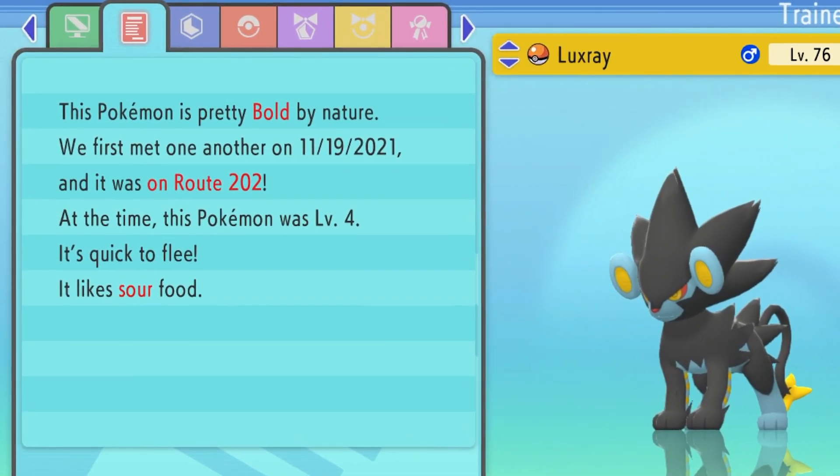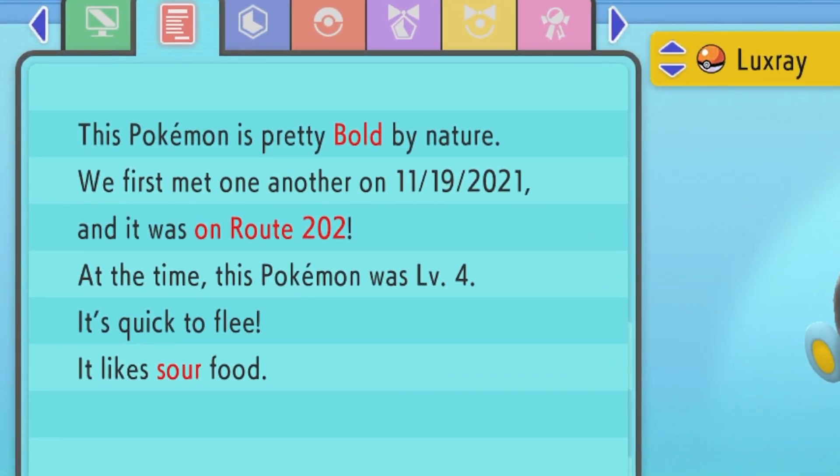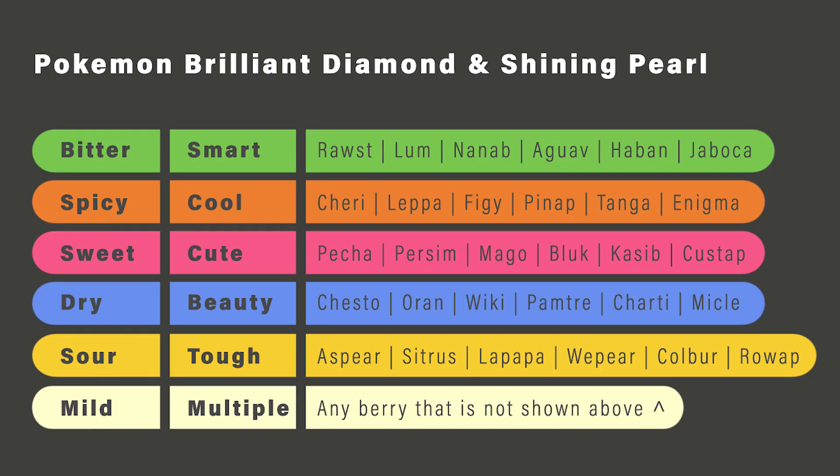What this means is when a Luxray eats sour-type Poffins, it will actually get a much more beneficial increase to that flavor. And if you look at the chart that I made here, sour is the tough attribute. So if you make tough Poffins for this Luxray and feed it to it, it will benefit from sour Poffins increasing the toughness by a lot more than when fed to other Pokemon because of its nature.